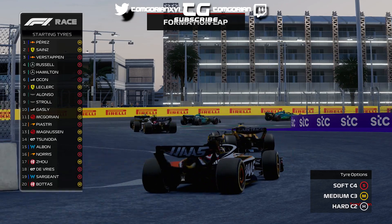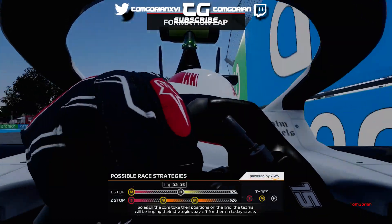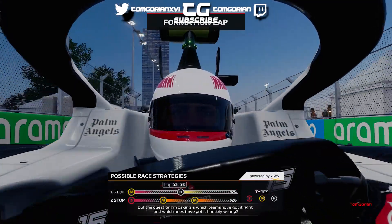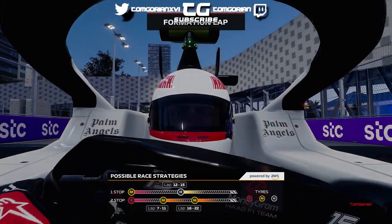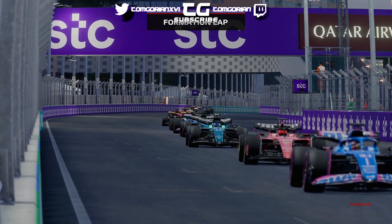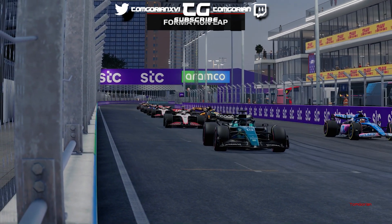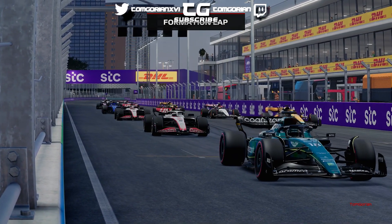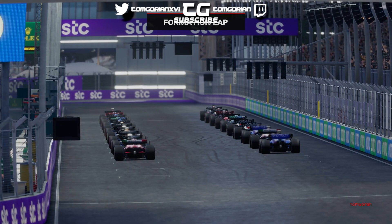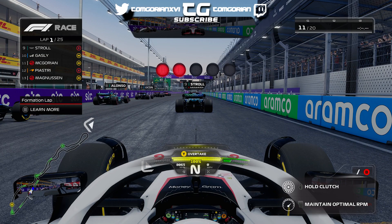We don't really know what strategy is the way to go. The predicted options are a two-stop on softs to mediums, or a one-stop on mediums to hards. It's a very uncertain race when it comes to tyre strategy in this year's game — I think you can go a bit softer compared to F1 22. Here we go — the anticipation is building for the second race of this F1 23 driver career mode.